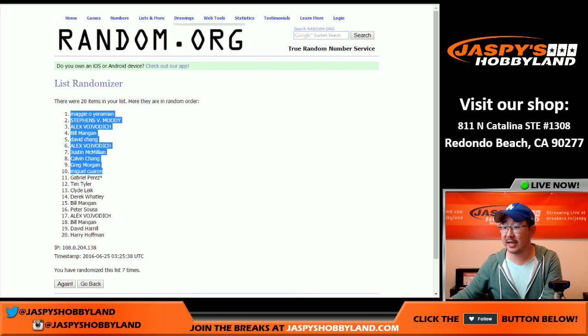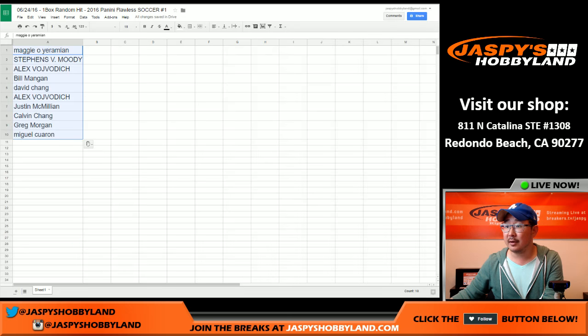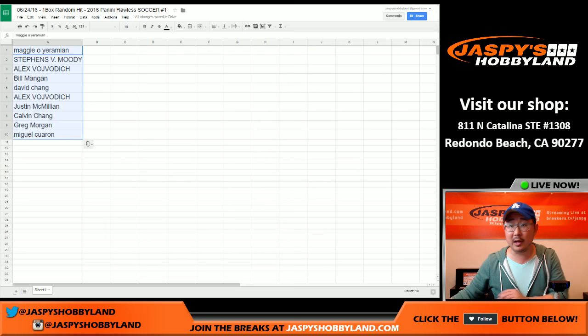And the other 10 right here — you guys will be getting a box of 2016 Panini Prism Soccer, which is about an $80 to $100 value, plus whatever can pop out of there. Now these are the people that are in play. Good luck, everybody.